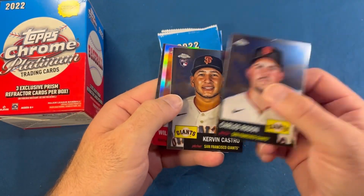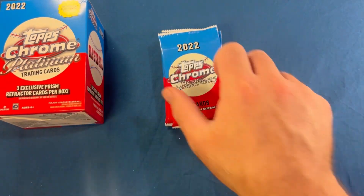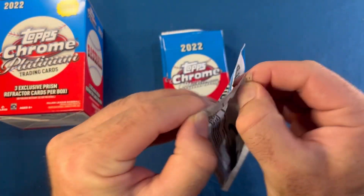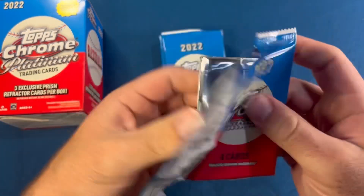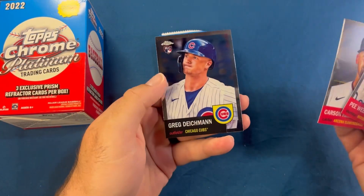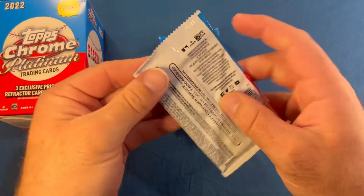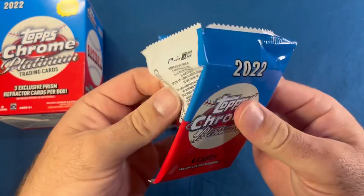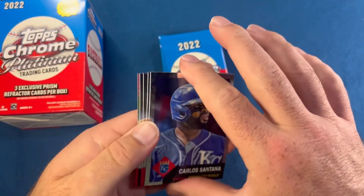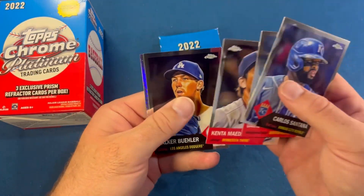Carlos Rodon, Kirvin Castro, Will Clark refractor, and a Dave Stewart. Then Pee Wee Reese, Babe Ruth, Carson Kelly, and Greg Deichman. Next pack: Carlos Santana, David Ortiz, Kenta Maeda, and Walker Buehler.